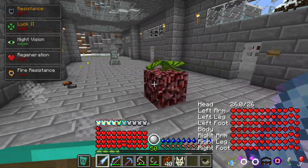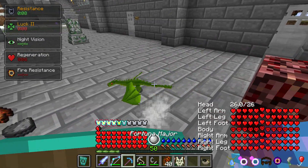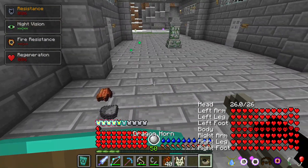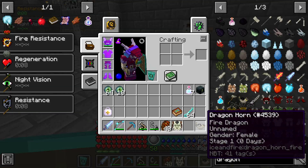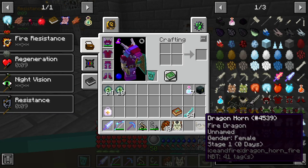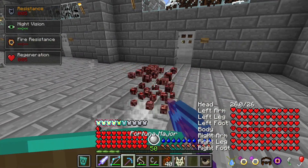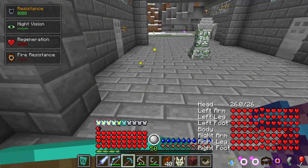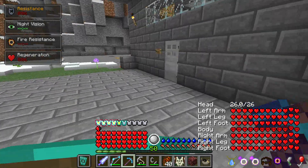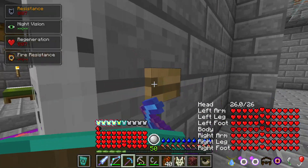Oh! It did it! I have a Dragon — it's a Fire Dragon. It's in the Horn. Fire Dragon, unnamed, female, stage one, zero days old. So now that I have a little Dragon baby — wrong room, that's my Potion Brewing room.